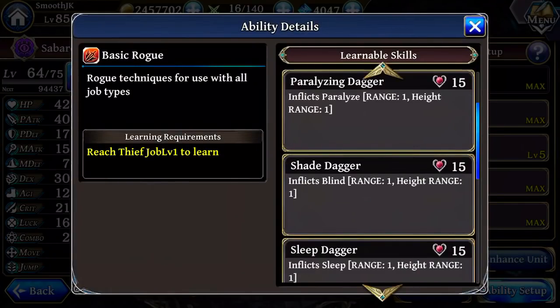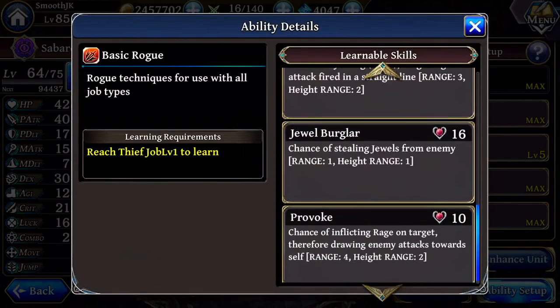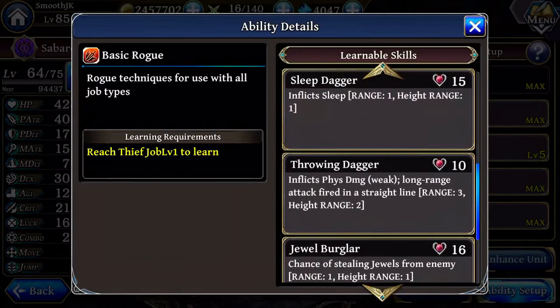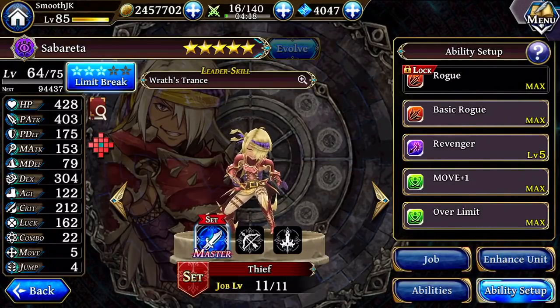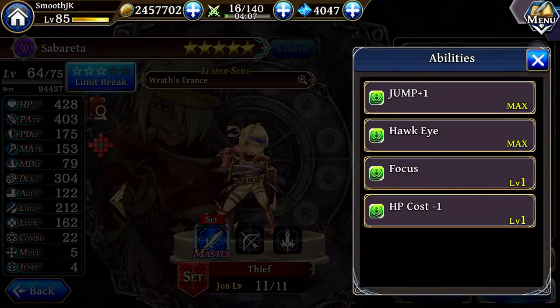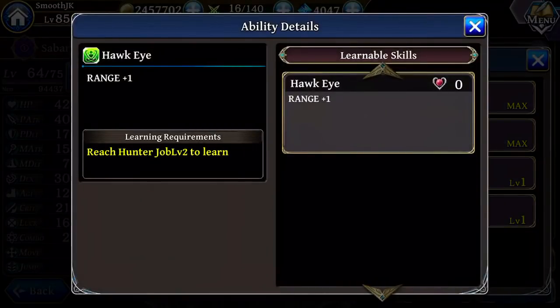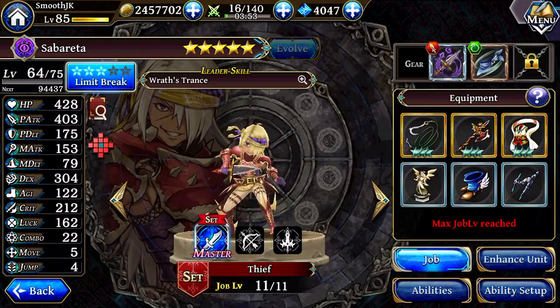Especially Paralyzing Dagger — you will probably need some of these as you get tougher content and can't just one-shot everything. You'll need to pick your spots. Throwing Dagger gives a little bit of range if you need it and it's cheap to use. Some people might want to consider replacing Move Plus 1 with Hawkeye, which gives you plus one range. It doesn't apply to his regular attack, but it does apply to his ranged attacks including Throwing Dagger. But if you have the extra move, you can just move into range to throw the dagger anyway.